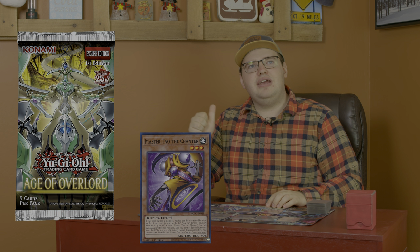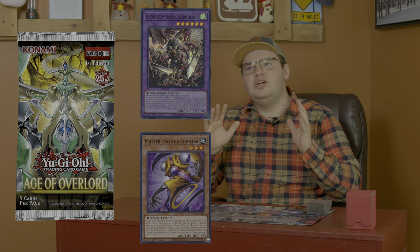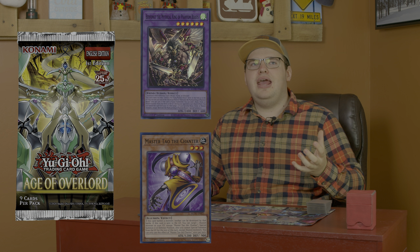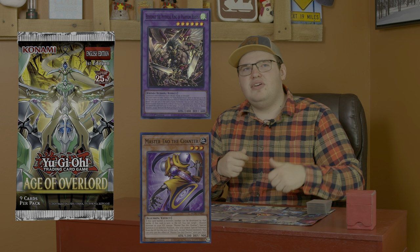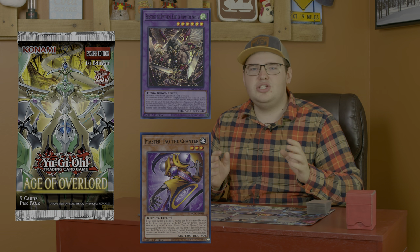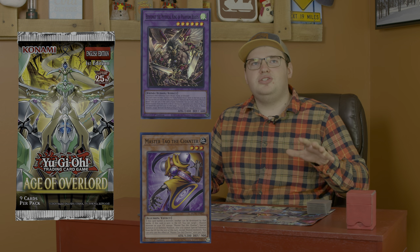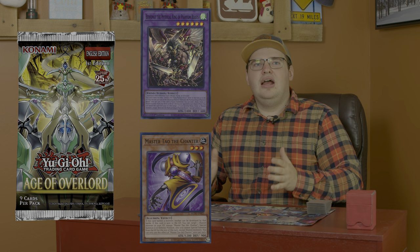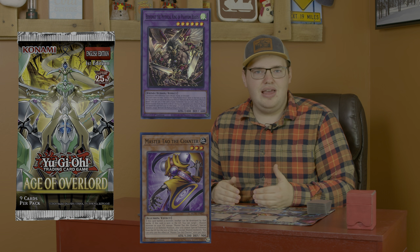With the release of Age of Overlord, the deck got two new cards: Master Tau the Enchanter and Berfomet the Mythical King of Phantom Beasts. Both of these cards really open up the deck's play style and to me is what really makes this deck great. Prior to those cards, the deck was fine but it had a kind of linear game plan. But with these two cards, there's a lot more lines, a lot more stuff you can do with the deck, and a lot more flexibility with the side deck. Playing it post Age of Overlord is the most fun way of playing the deck.